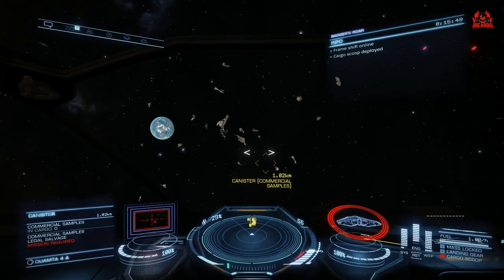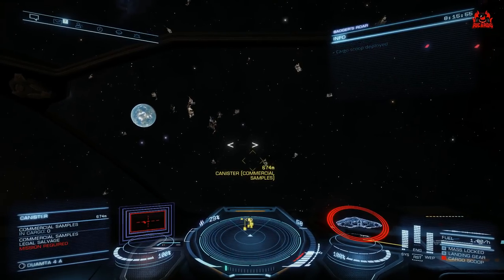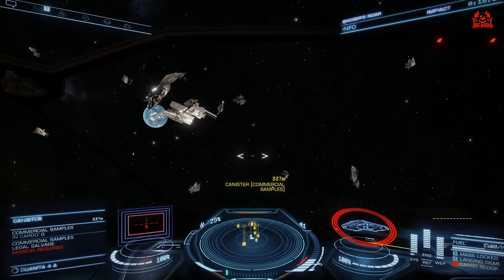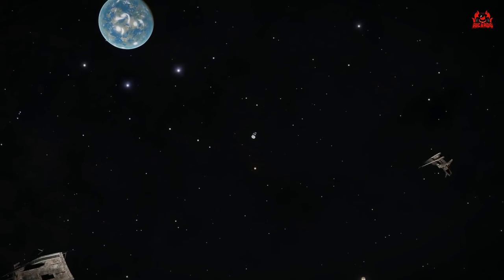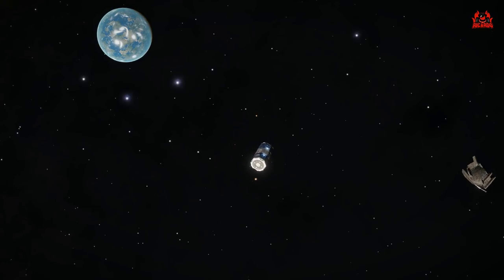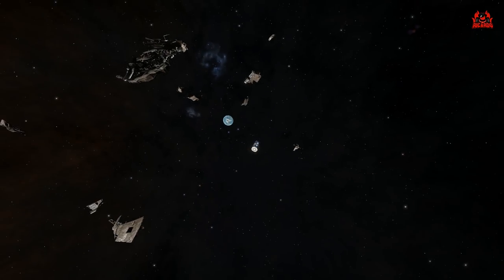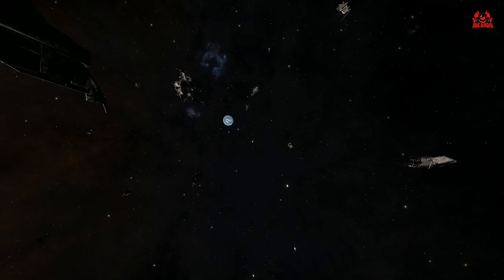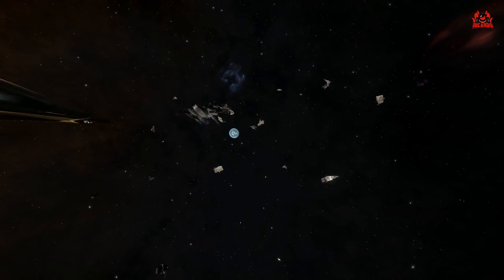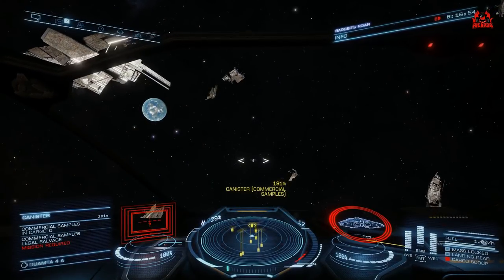Because it's all legal salvage now — and that's changed recently in Elite Dangerous — all we basically have to do is drop the cargo scoop, fly over nice and easy, line things up with the left-hand reticle around the canister you need, and scoop it up. Jobs a good one. We need two of these samples — they're small canisters, typical standard galaxy cargo canisters.